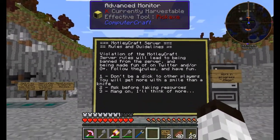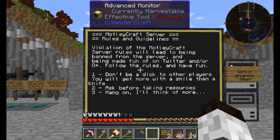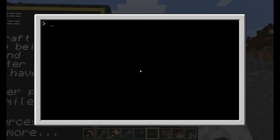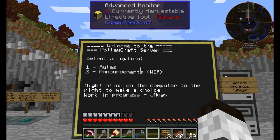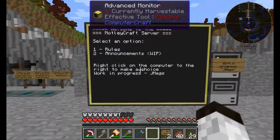A violation of the Motley Craft server rules will lead to being banned from the server and being made fun of on Twitter and/or G+. Follow the rules, have fun. I just really wanted to get out some simple stuff. When you reboot the machine, the startup script launches the main menu. Right now the applications aren't tied into each other — it's all very simple, just plotting text on the screen.